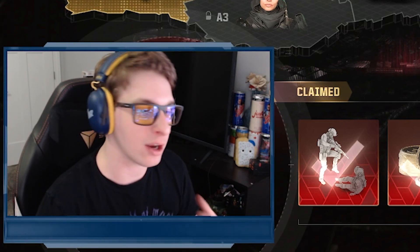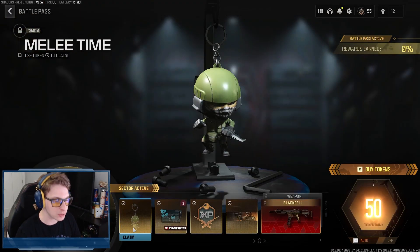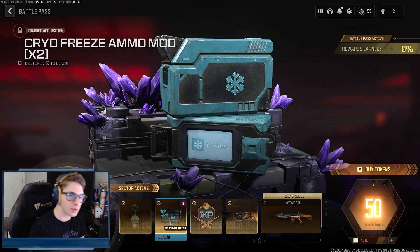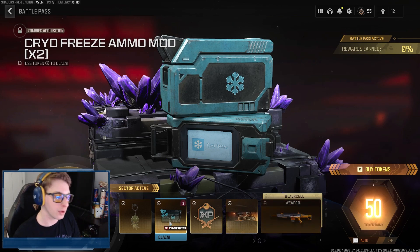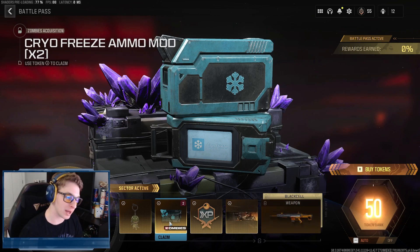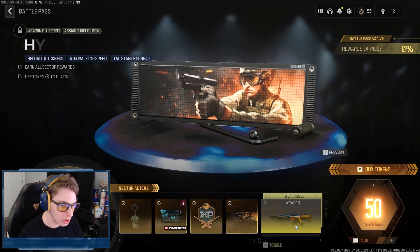Kicking it off at Sector A1, we got some nice goodies — the melee time weapon charm, bringing back chibi operator weapon charms, and we're getting DMZ acquisitions. This goes into the other category, like your mission rewards. You get two cryo freeze ammo mods; once you consume these two they will be gone, but it lets you spawn in right away with cryo freeze to use on your guns. We also get some new weapon double XP and the 'Squeeze the Trigger' emblem.